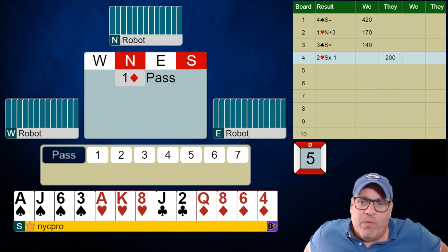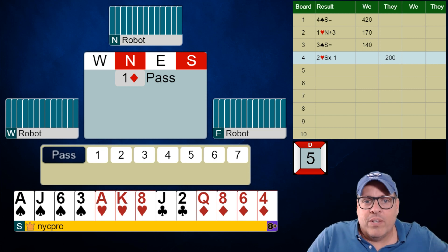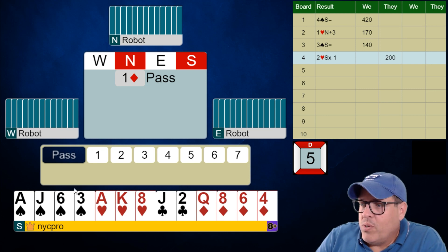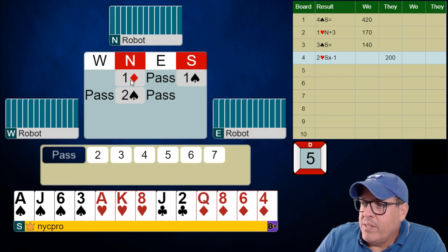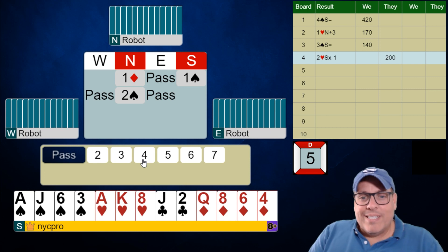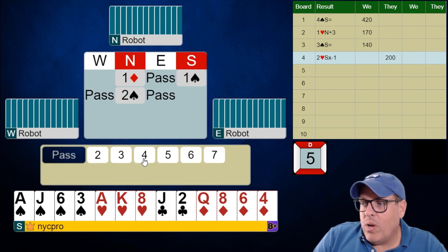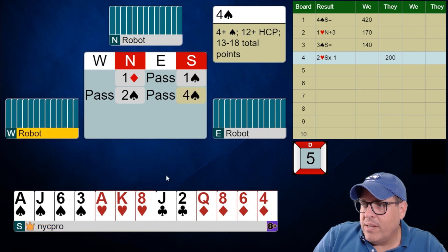We'll find out everything on Friday, but until then we're starting with our partner opening one diamond and it's going past back to us. Here we have the most normal bid ever — we're gonna bid one spade. We see what partner responds; they raised to two spades and now the question is how high do we go? We should know we're not really missing a slam here. Partner has about 12 to at most 15, so we're just gonna bid four spades and play it there.